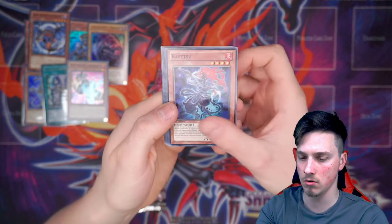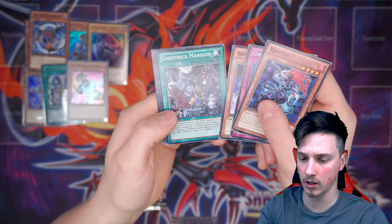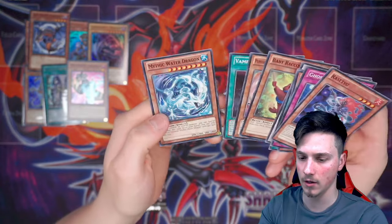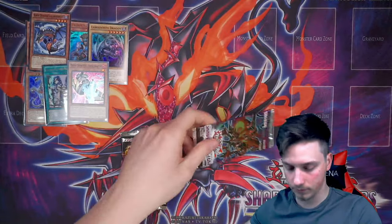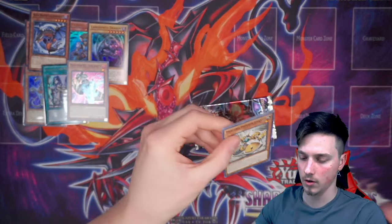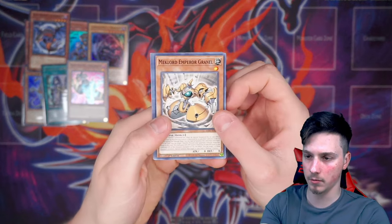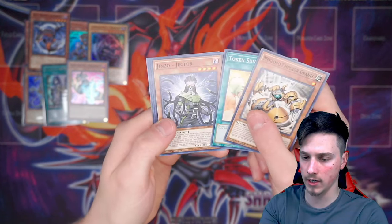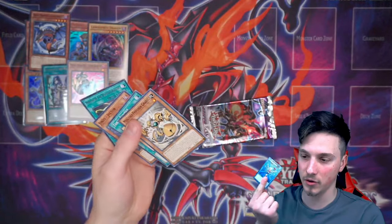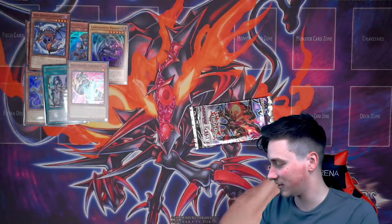We've got a Ryetsu. Ghost Trick. Arm Protector. Ghost Trick. Perales. And Baby Raccoon. Mythic Water Dragon. Last pack from the left-hand side. Can we get anything out of our Rage of Ra? Mechlord Emperor Grinnell. Token Stampede. Jinzo Jector. Monster Reborn — okay! I will take a Monster Reborn any day, absolutely love Monster Reborn.